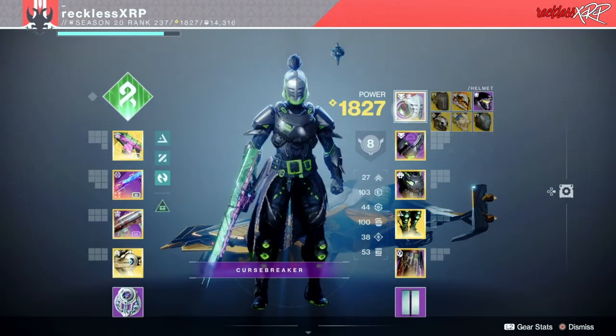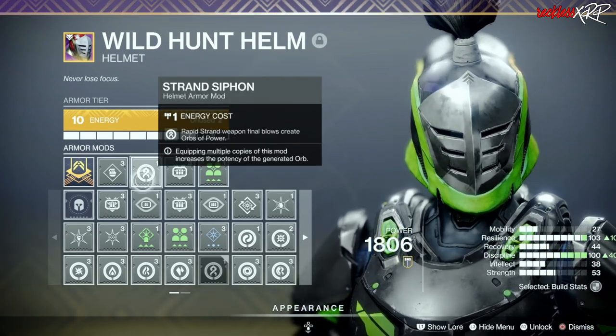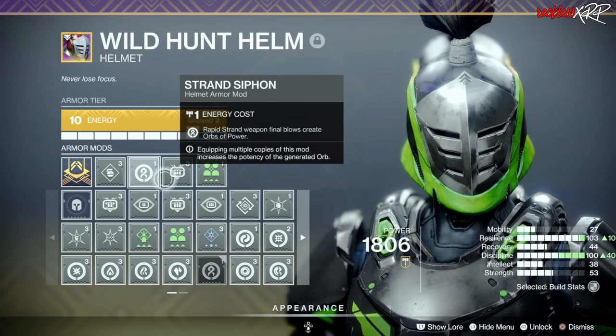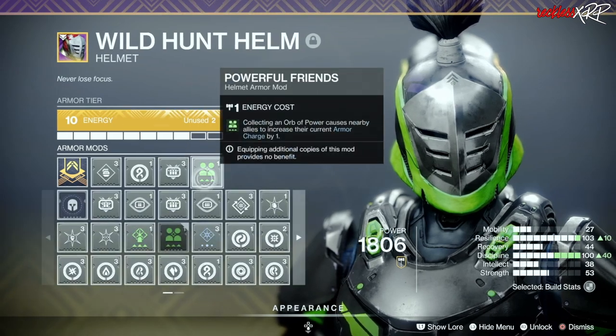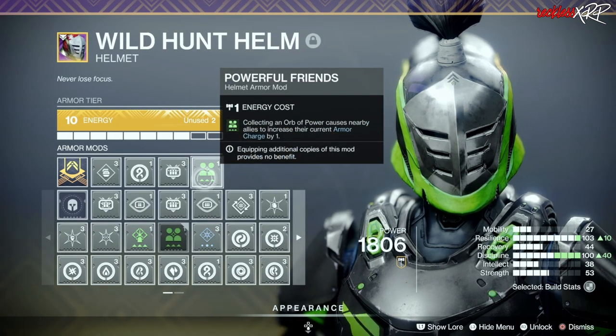For our helmet, we are going to use a single Strand Siphon — Rapid Strand Weapon Final Blows create Orbs of Power — as well as Heavy Ammo Finder, which increases the drop rate of heavy ammo on a kill. And then we also use Powerful Friends, which collecting an Overcharge causes nearby allies to increase their current Armor Charge by one.